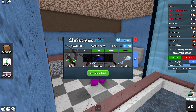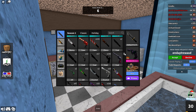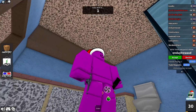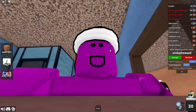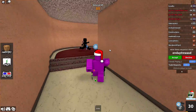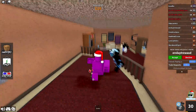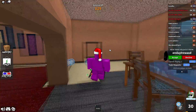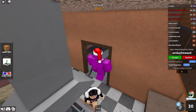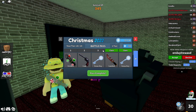Moving on to tier two, we get a common gun called Coal. We've gotten a lot of coal guns at this point, but here is this year's version. It looks pretty detailed — a gun completely made of coal. It's a black gun made of coal, but compared to other coal guns I'd say this one has a bit more detail to it.